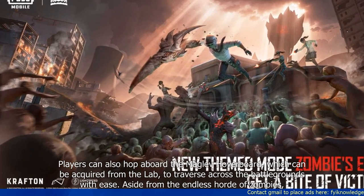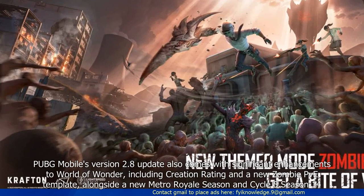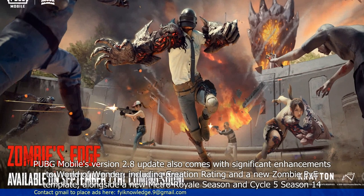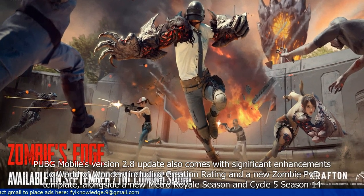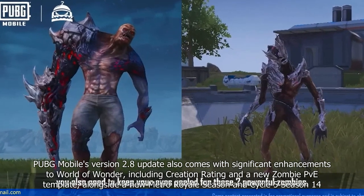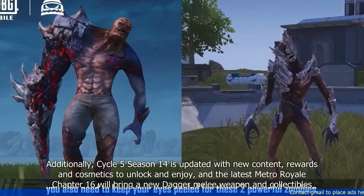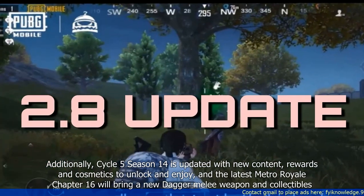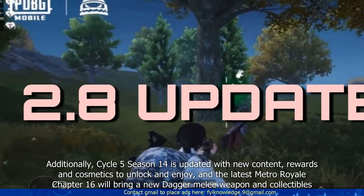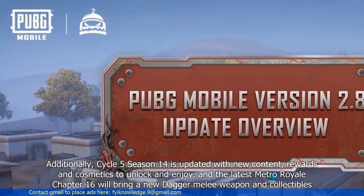Aside from the endless horde of zombies, PUBG Mobile's version 2.8 update also comes with significant enhancements to World of Wonder, including creation rating and a new zombie PvE template, alongside a new Metro Royale Season and Cycle 5 Season 14. Cycle 5 Season 14 is updated with new content, rewards, and cosmetics to unlock and enjoy, and the latest Metro Royale Chapter 16 will bring a new dagger melee weapon and collectibles.